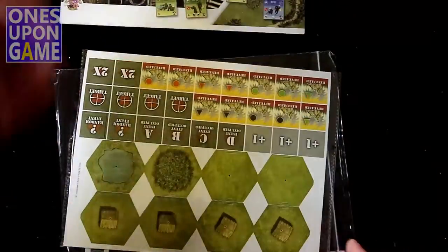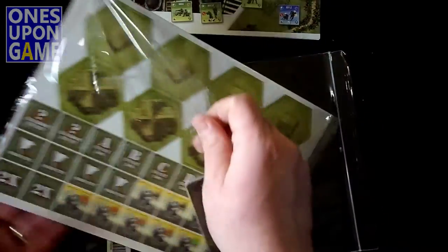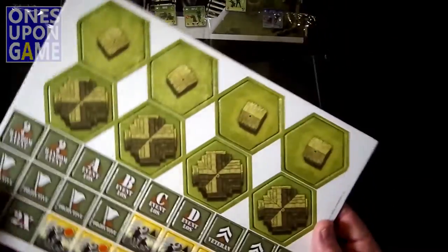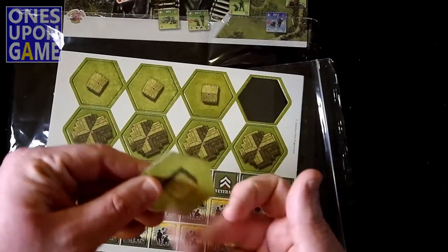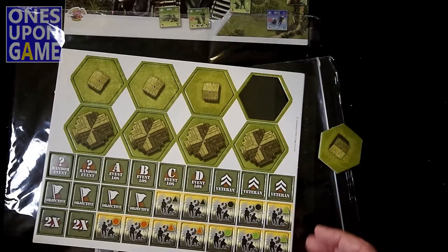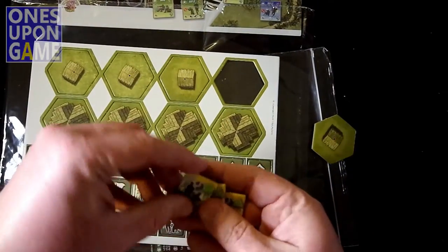All right, so you have the rulebook, which is also the cover. And you get another plastic bag — it's a counter sheet. Just one counter sheet. We've got some special terrain modifier hexes. This has shifted from grid in Night of Man to hex-based, which I actually like. And these are your identity markers, your mystery markers that tell you what a unit is.